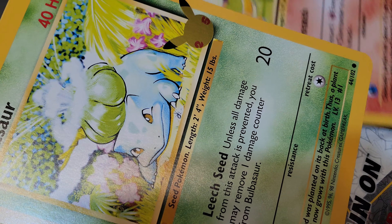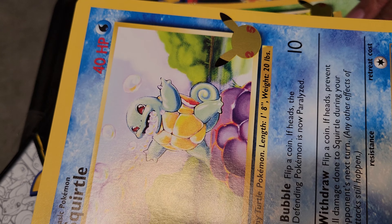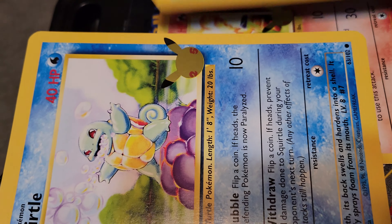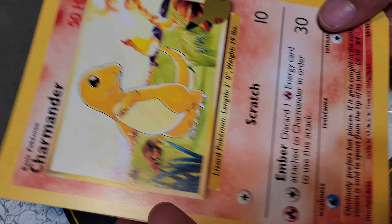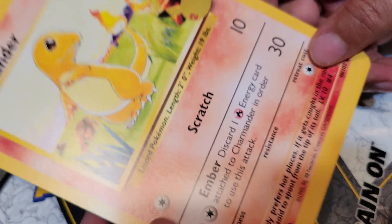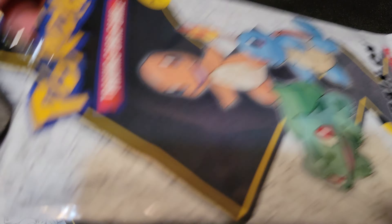Busting out the Bando — Charmander, Bulbasaur, and Squirtle, which makes sense because notice the base Pokemon for Blastoise, base Pokemon for Venusaur, and of course the base Pokemon for Charizard. Just a baby version, baby version, and a baby version of those Pokemon. So yeah, I get it, I get the nostalgia behind it. And as you can see, they are on the front of the packs.